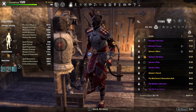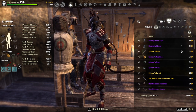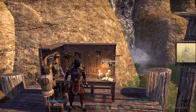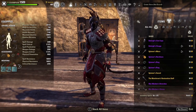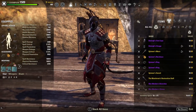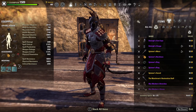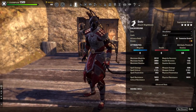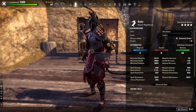It obviously doesn't save active buff food or anything like that, so you are going to need to change your food as you change builds, and like I said, it doesn't save your mundus. But it saves everything else — takes a snapshot and saves it to a profile, which makes it very valuable. So if you haven't already, go to the crown store, get the armory table, and place it somewhere in your house. If you do not have a house, you can get a free housing voucher quest from the crown store as well.